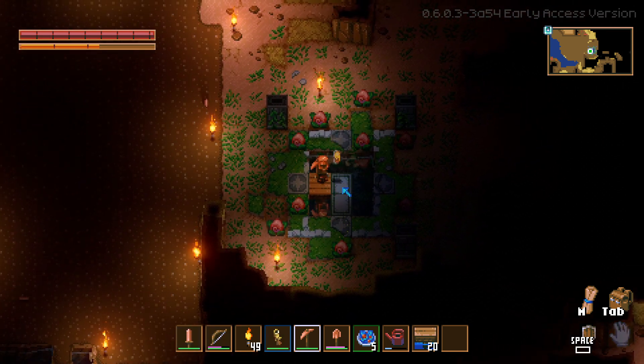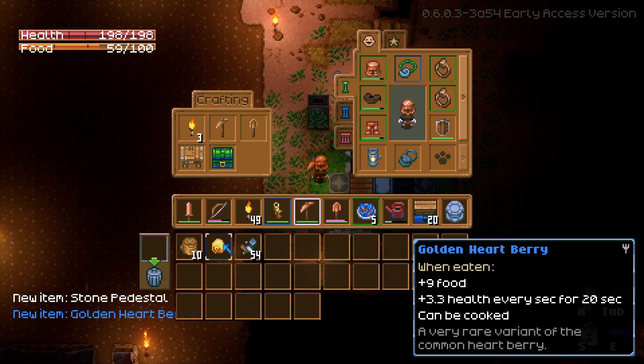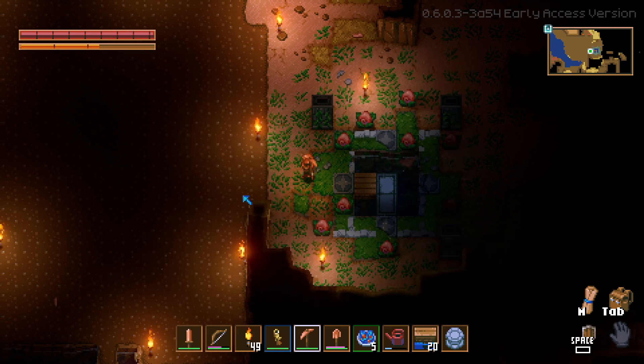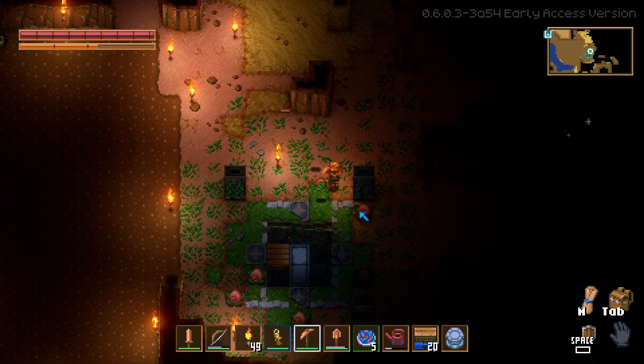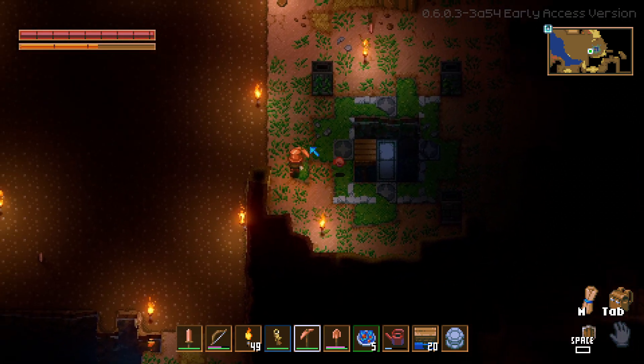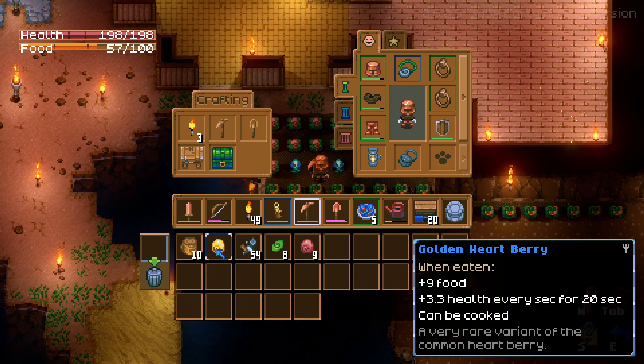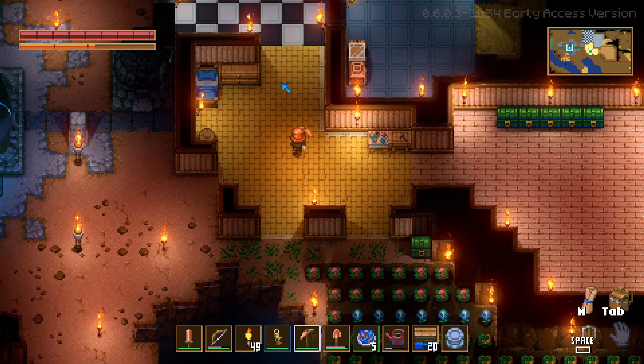I broke it open — golden heart berry! One eaten, nine food, three health recovery. Okay, it's a very rare material or variant of the common heart berry. I know there's some food in the game that gives permanent buffs, but I don't think this is one of them. You might have to do something special with it, so I'll look into that later.